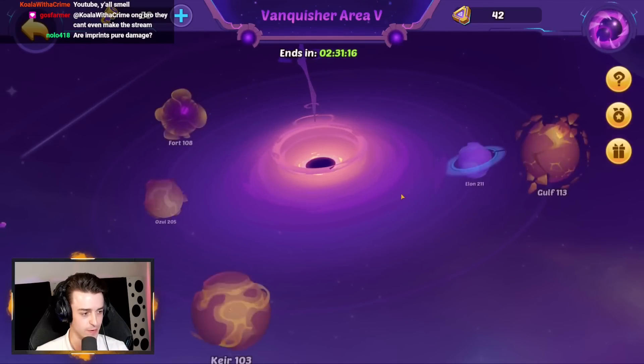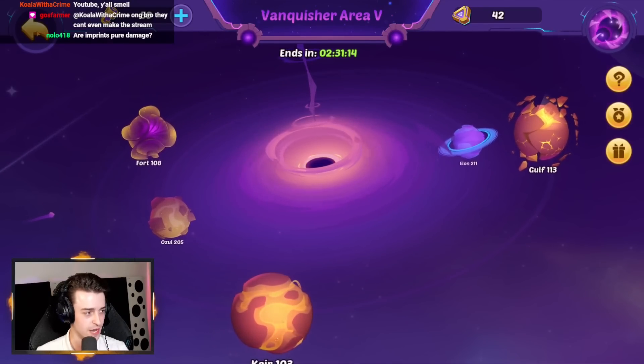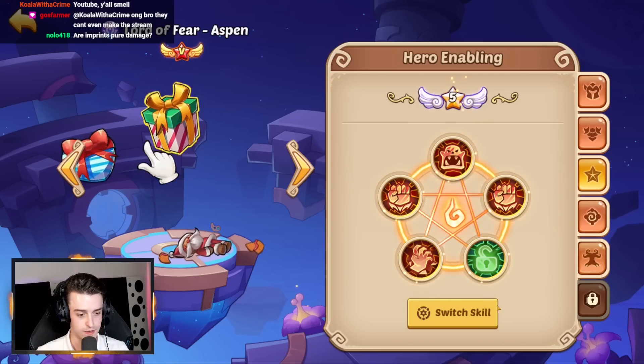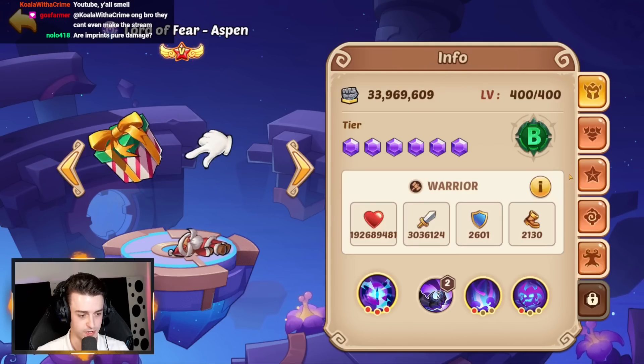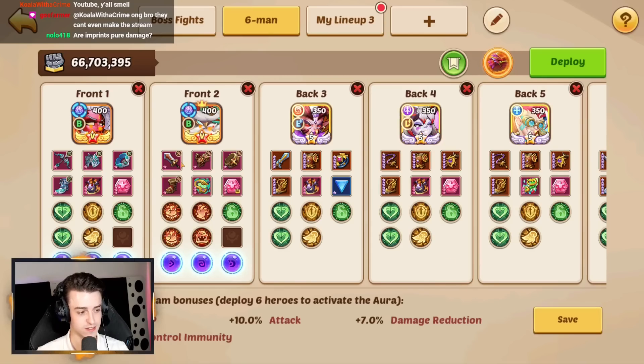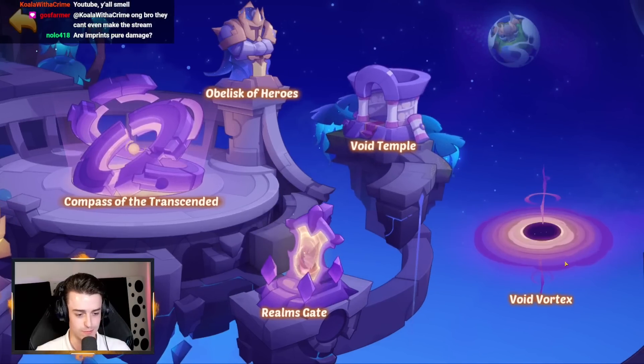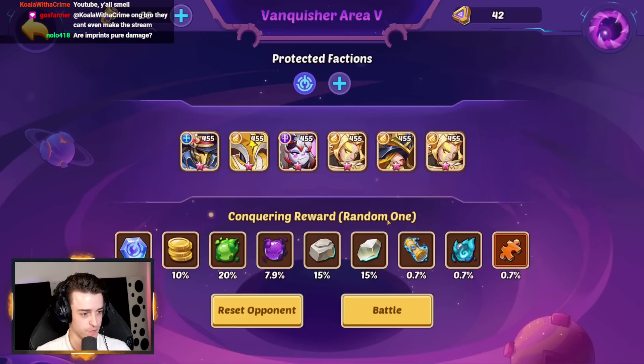We're in Vanquisher Area 5. With performances like that, I'm putting Balance Strike on him — might be a bit risky but I think it'll be fun. We're on 3 million attack so I think we're going to be just fine. Let's go back into Void Vortex — we've got some fun planets to smash out.